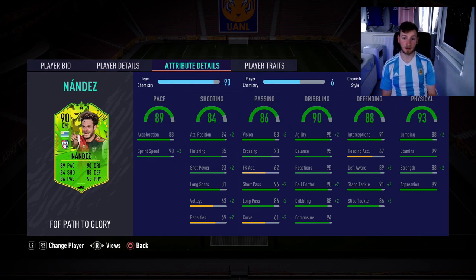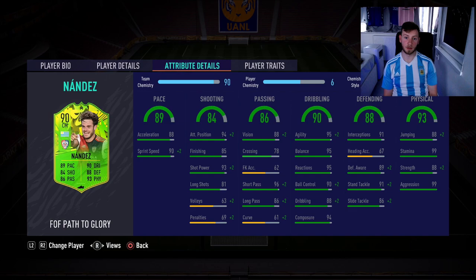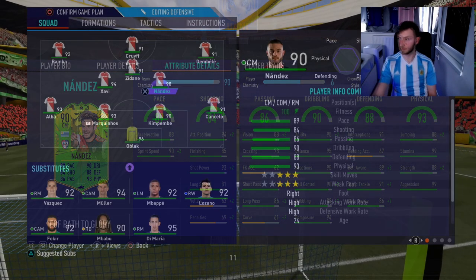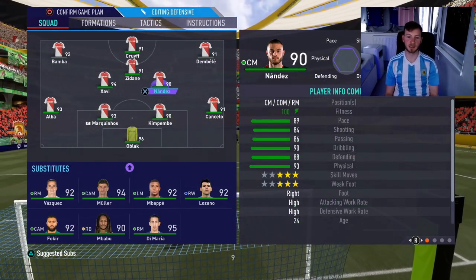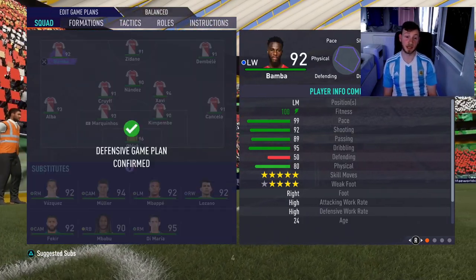Overall this card is not bad. He's got an Outside of the Foot Shot trait which makes up for not having a four-star weak foot. I'm going to play him in a 4-3-3 as a box-to-box midfielder — he should be able to last the full game. So Nandez is going to play in a box-to-box role alongside Javi and Zidane. Let's see how he gets on in-game.